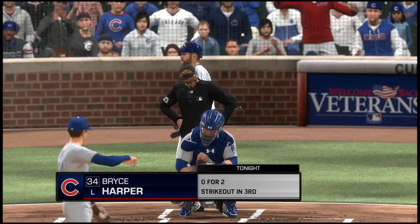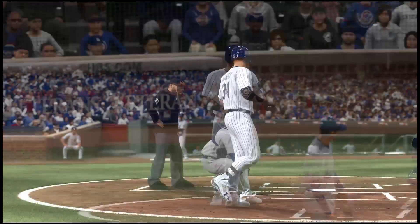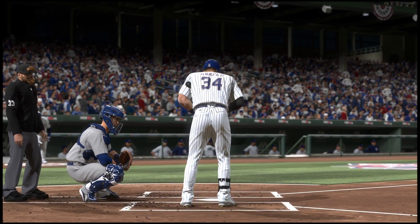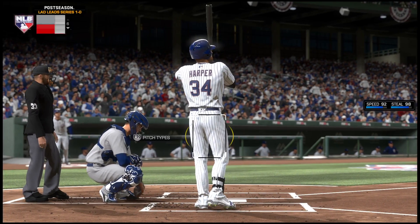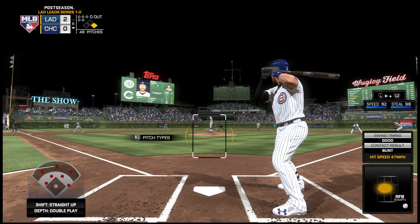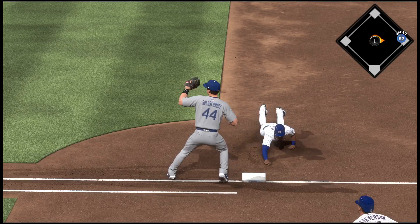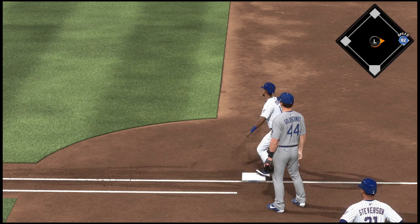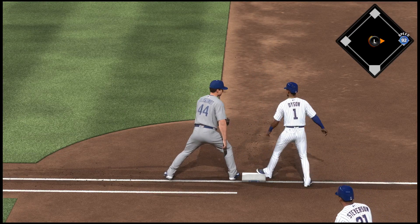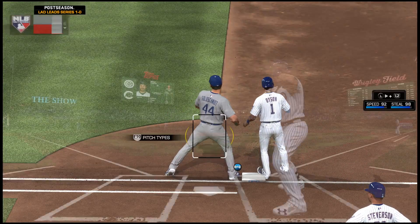Here's Bryce Harper now. Lead-off man on base, and we'll see what they have in mind strategy-wise here. A throw over to the bag and a dive, but he's back. And again, a throw — keeping particularly close tabs on him.